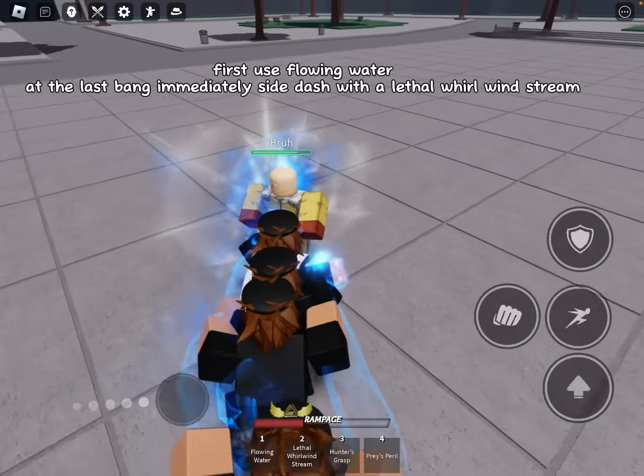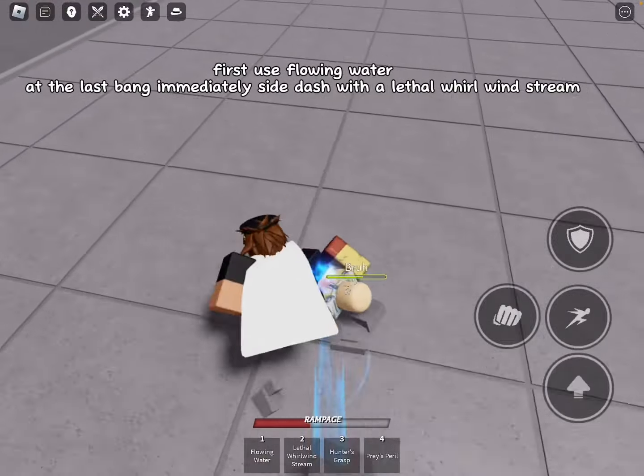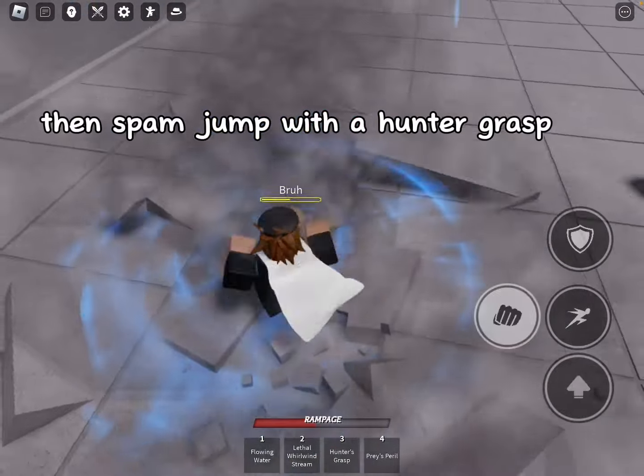First, use flowing water. When you hear the last bang, immediately flicker the screen and side dash with a lethal whirlwind stream. Then spam jump with a hunter grasp.